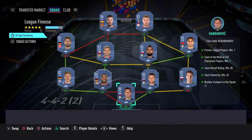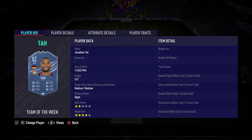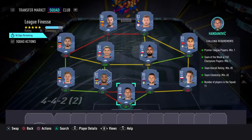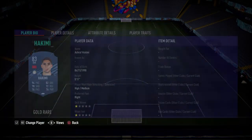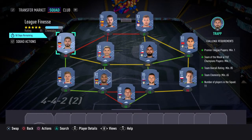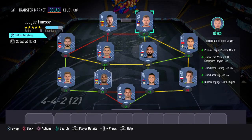So this one's called Leap Finesse: we have Handanovic in goal, right back Chesney, two centre backs Skriniar and our in-form Tar, left back Halstenberg, two CDMs Vidal and Aránguiz, right mid Hakimi, left mid Trap, and our two strikers are Dzeko and De Gea. That one costs 150k.